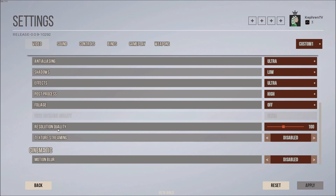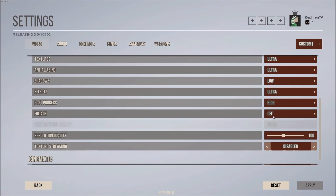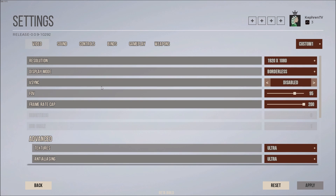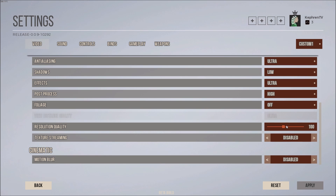At the end, there's resolution quality, which lets you downscale or upscale your resolution. This is a last resort — if you've lowered everything else and still don't have 60 FPS, you can go a little lower here. But don't go crazy with it, because your image quality will decrease a lot.